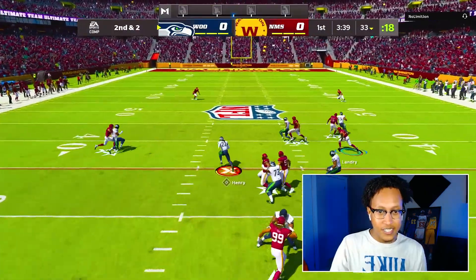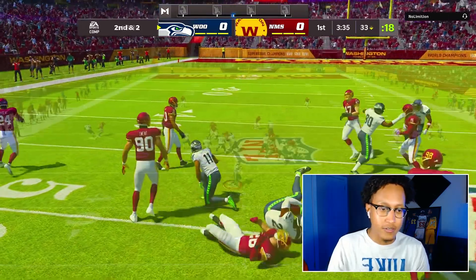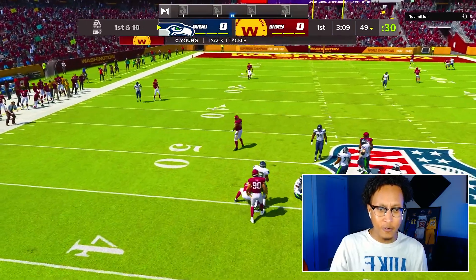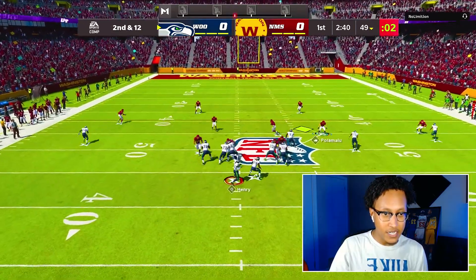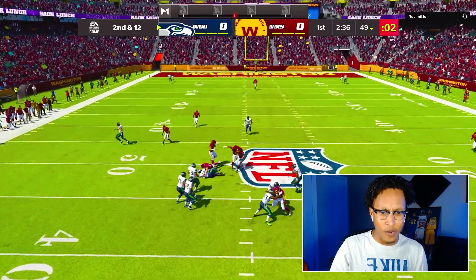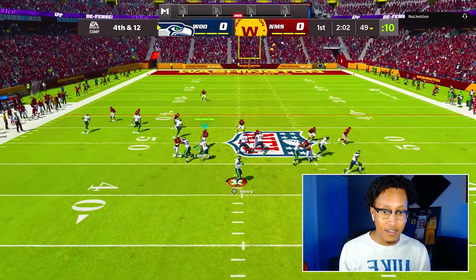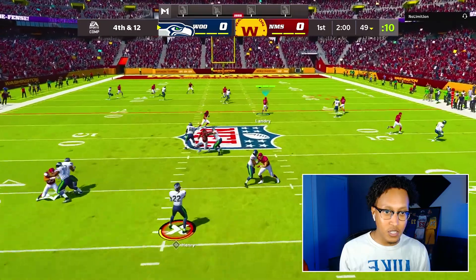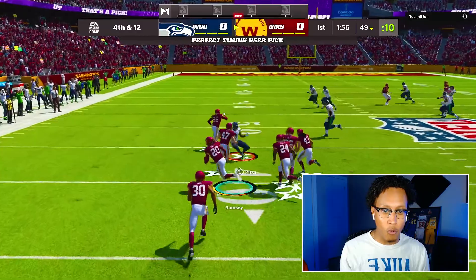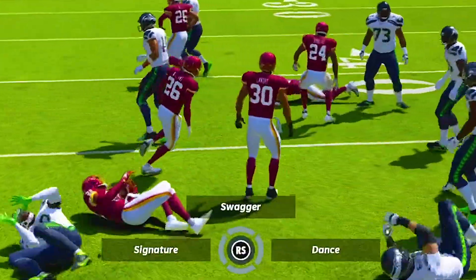He comes out with a hurry-up and takes off with Derrick Henry — can somebody make him fumble? I don't really have the best audibles, that's why we have Chase Young out there as a spy. We're finally getting pressure. He goes for it on fourth and 12 — Landry, you're so slow. He lobbed that up and Jalen Ramsey picks it off! Jalen Ramsey in the Super Bowl too — we're about to return this to the house.